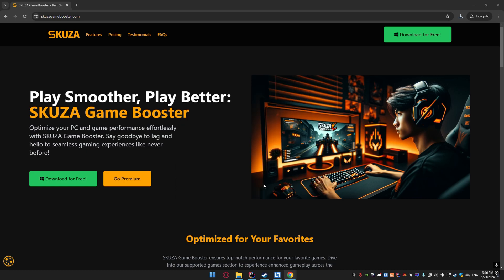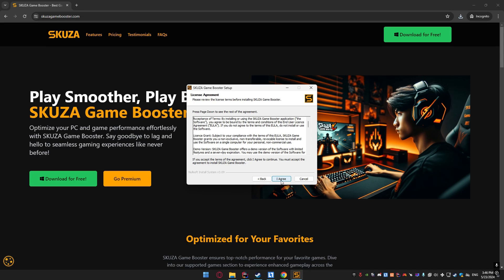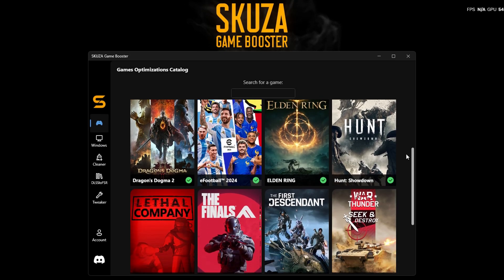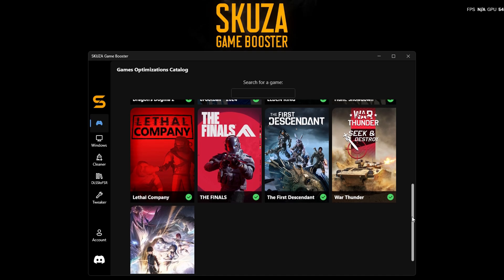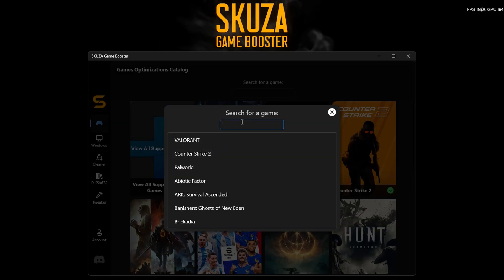With the app installed, let's dive into optimizing The First Descendant for better performance. Open Skuza Game Booster — you'll be greeted with the main dashboard. To optimize The First Descendant, look for it in the games list. If you can't see it, click on View All Supported Games. Use the search bar to find The First Descendant. Once you locate it, click on the game.